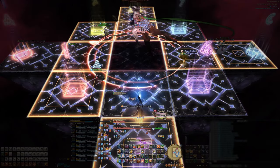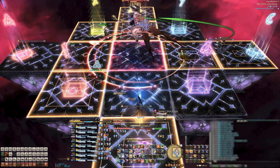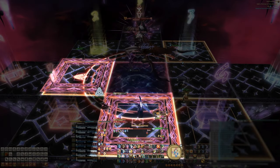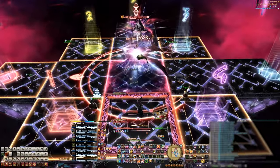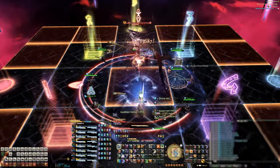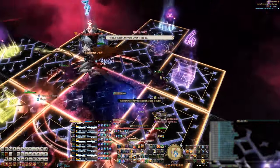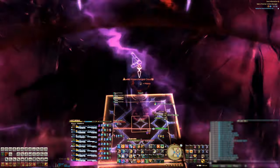There are 12 squares: eight around the boss in clock positions and four outside squares on the cardinals. If a player stands on a square, it lights up. If you stand on the same square too long, it becomes a panic square and then disappears, causing your character to fall through the floor and die. If two or more players stand on a single square at the same time, the panic square triggers immediately. So you can only have one player per square at any moment, and after every mechanic you'll want to shuffle to another square to reset the timer.